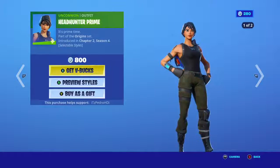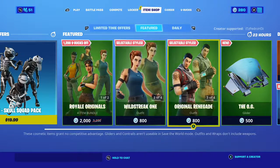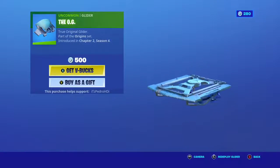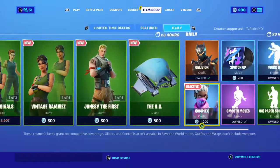The female original default skin was Ramirez. These are 800 V-Bucks, which is like what uncommon skins cost, but I would buy the bundle. It's pretty nice. You also get the OG glider if you decide to buy it, and the pickaxe you're gonna be able to earn.